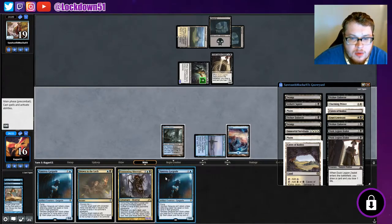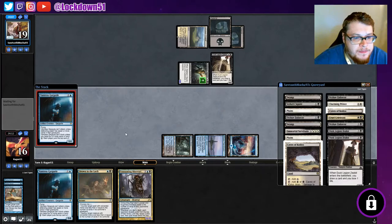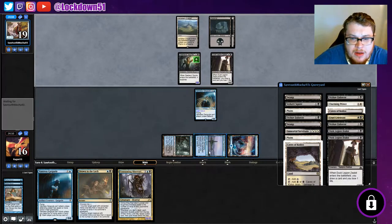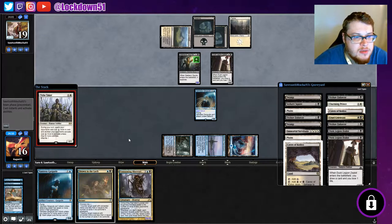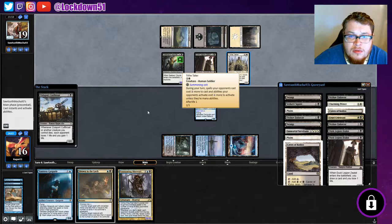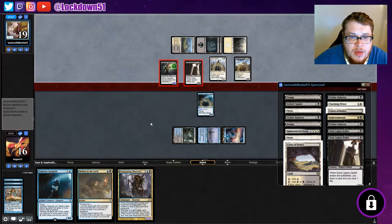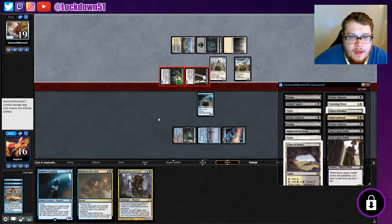Yeah, we're going Vantress, let's get that going. It can't block — maybe I should have kept it in hand so we could block for a turn, but that's all right. Tithe Taker coming out. It's actually a good thing that we played Vantress. They're rolling out creatures, getting hit for three — can't block.